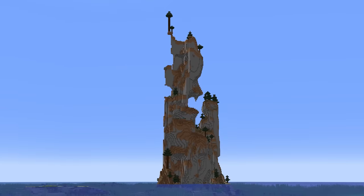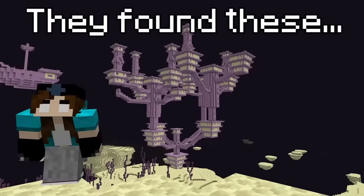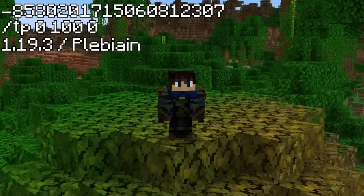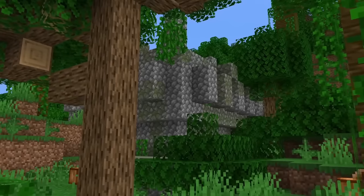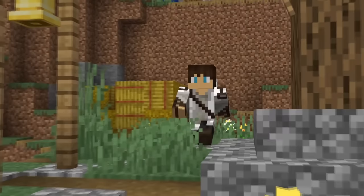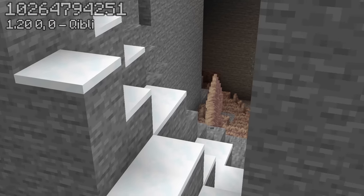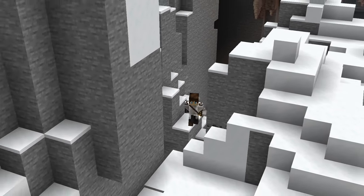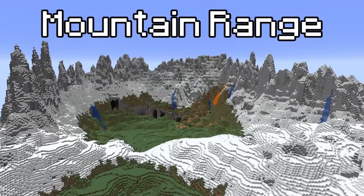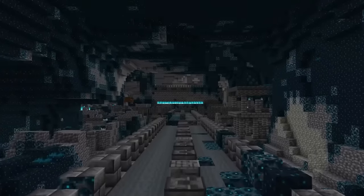Every seed shown throughout this video is absolutely insane, but what seeds can you expect during a $10,000 seed finding competition? Starting off, Plebane submitted a seed where he spawned on a temple in a circular jungle oasis. This seed found by Quibley spawns you in a small cave, but as you exit, you're welcomed with a beautiful mountain range encircling a village, ruined portal, and ancient city directly below.